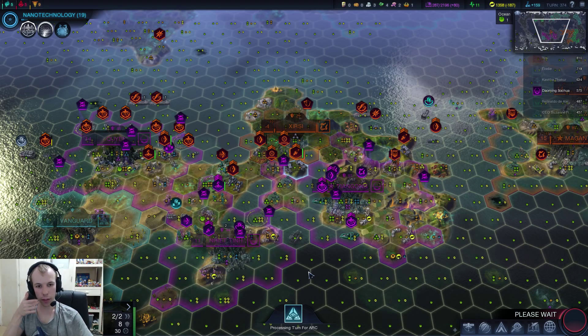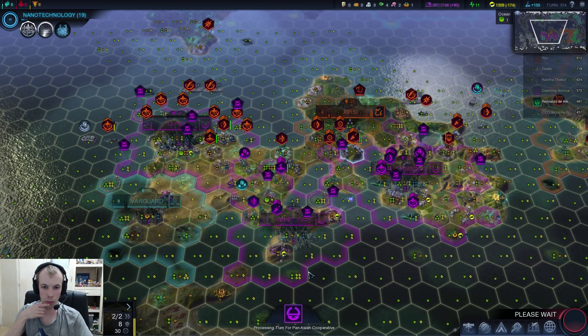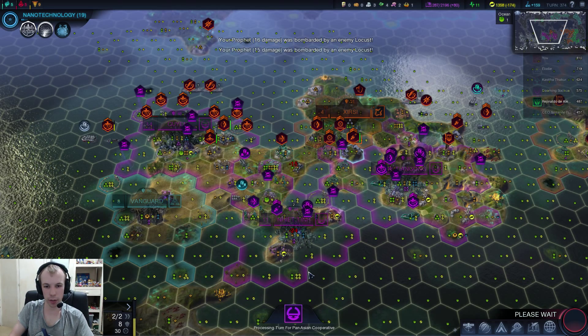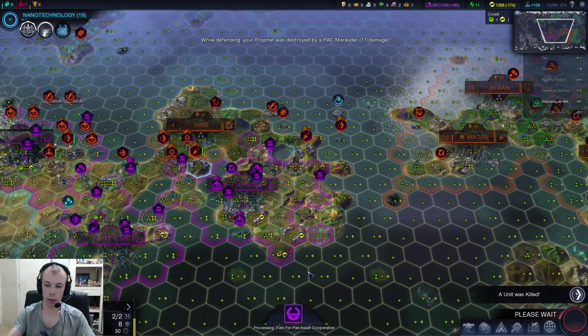We should be able to take that city fairly soon, maybe even next turn. These jets are annoying, but they're not really doing that much damage. And also their jets are getting more damage than us. We've lost a unit, but we do have more on the way.